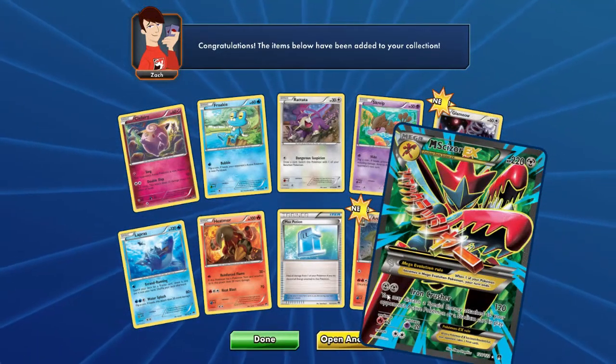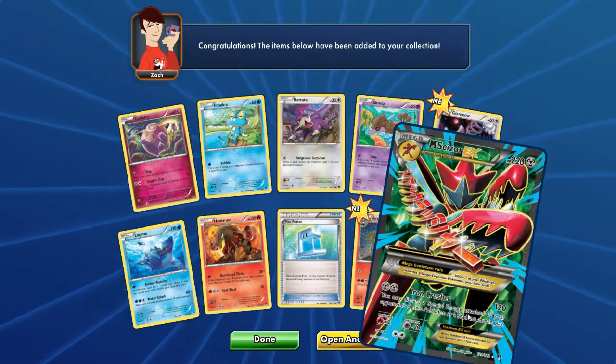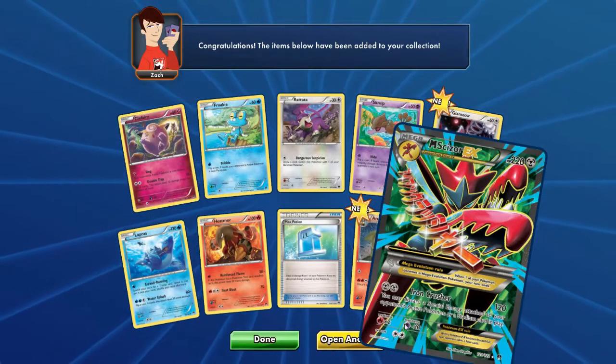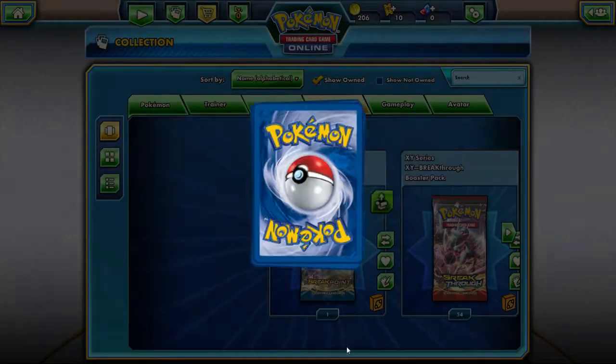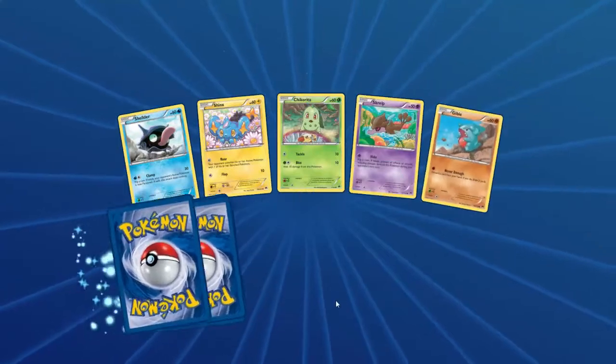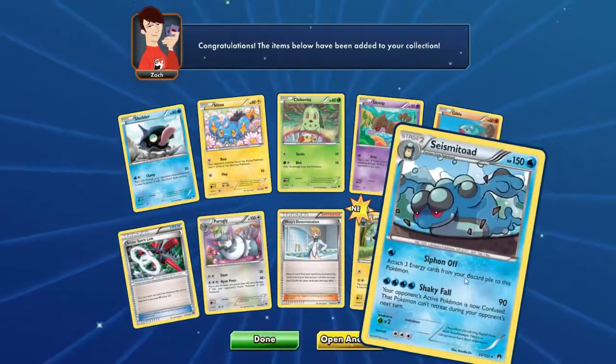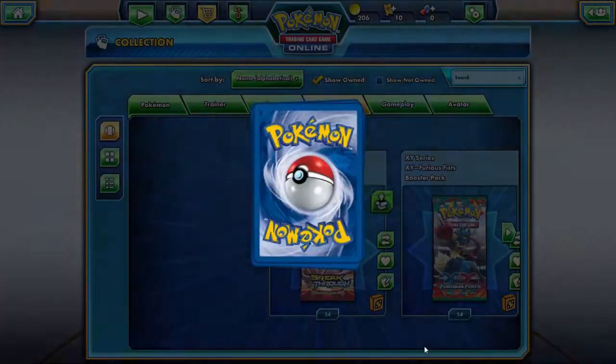This attack is OP — discard a special energy attached to your opponent's active Pokemon, or discard a Stadium card. Two for 120. I mean, I know it's a Mega, but two for 120 — wow. And Seismitoad again.